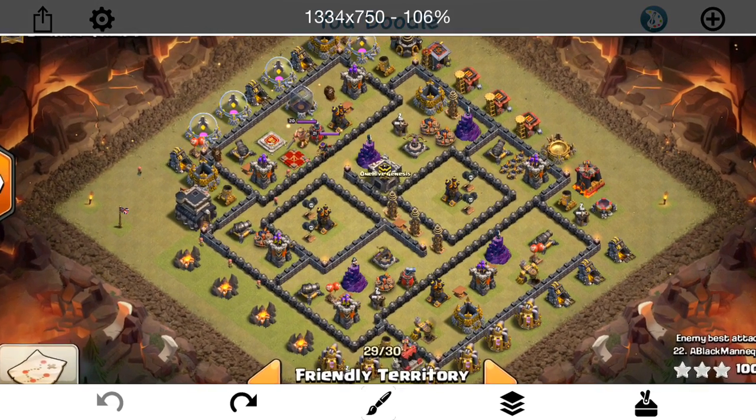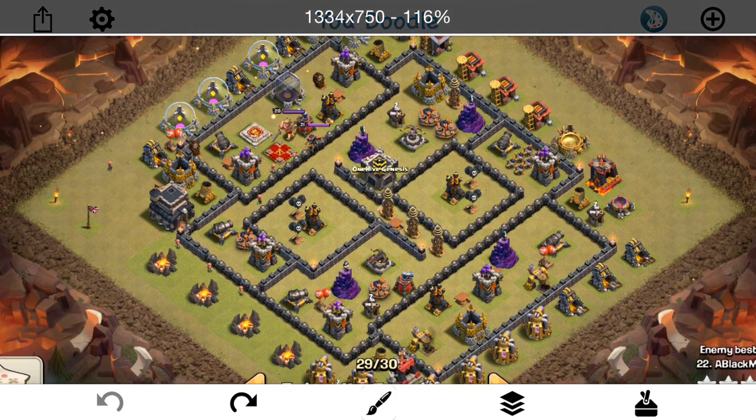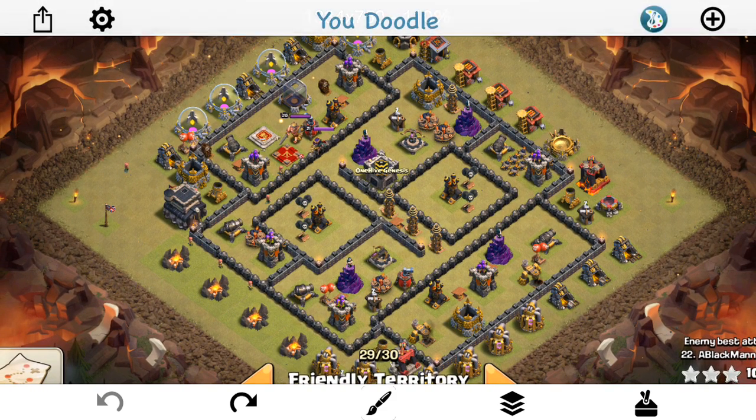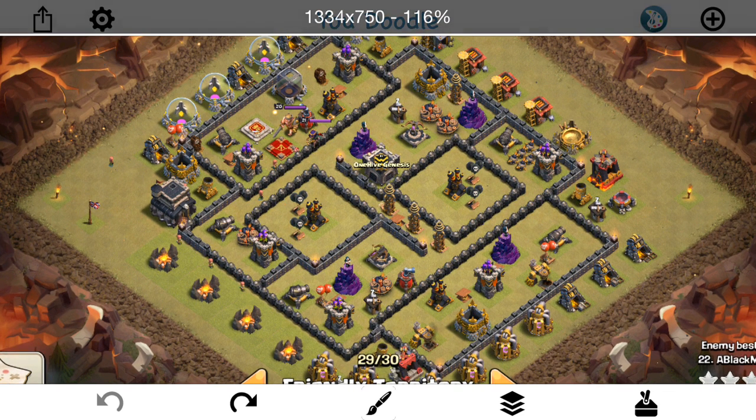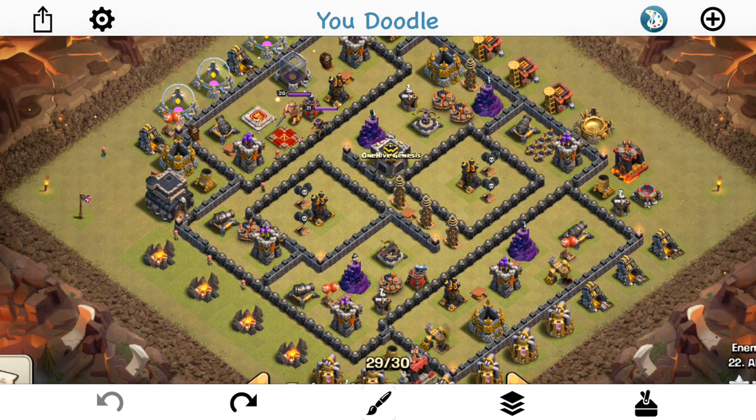Any Town Hall 9 base can be three-starred, but that's beside the point. When you're defending against HGHB — hog, giant, healer, bowler — you can check out my attack strategy in the description. For defensive purposes, the two main things are the compartment setup of the base and the air defense placement. Something weird with HGHB is that it doesn't have to move through the base quickly — the power of it is how slowly it moves. When troops stack up against walls, that's when the splash heal occurs and everything gets healed back to full health.